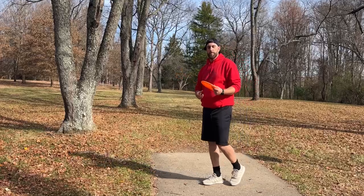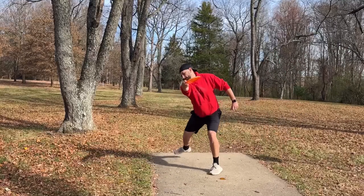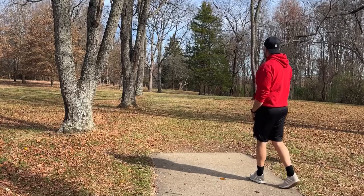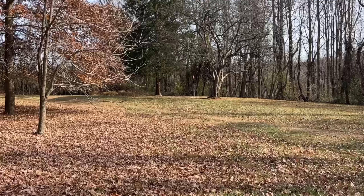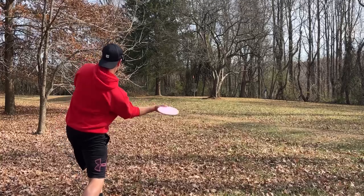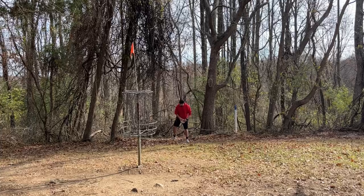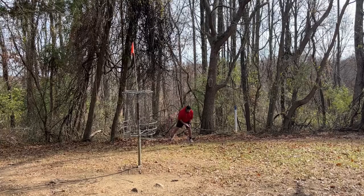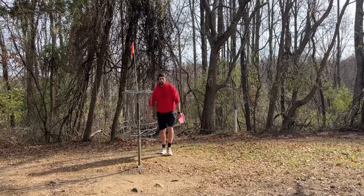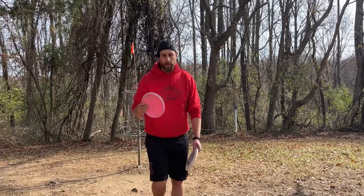I sissied it. Hole 8 is 295 — gotta thread something right down the middle. I usually flex a forehand shot but I don't really have that disc, so throwing the Rift backhand and hoping to lace the gap. I've actually never been this far left before. Threw a little forehand shot up toward the basket — it went about 30 feet deep and got a nasty rollaway. Through the sticker bushes, and that sucks. The Savior has been a really rocky disc to learn — I keep going long on every upshot.